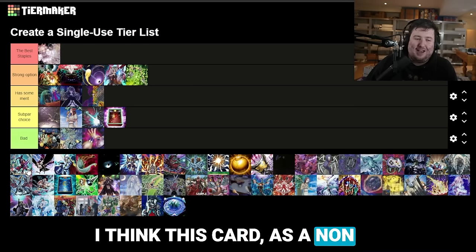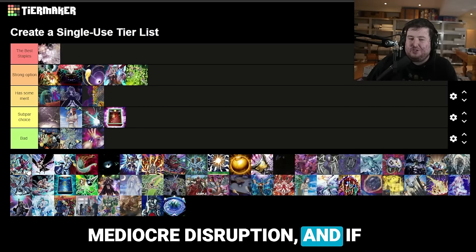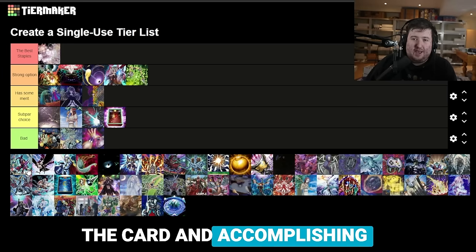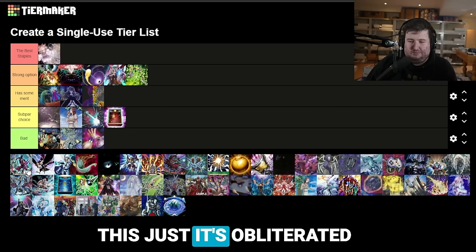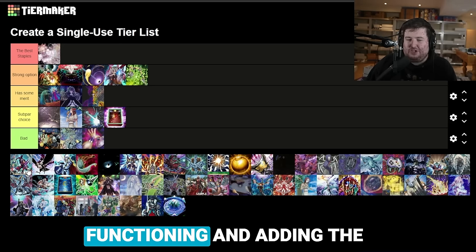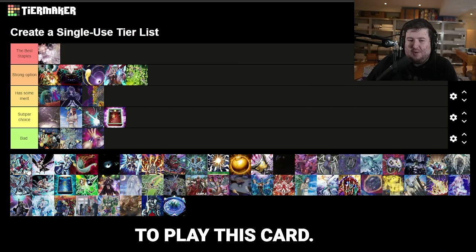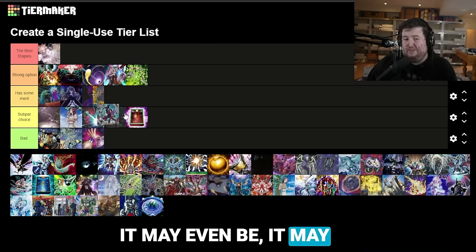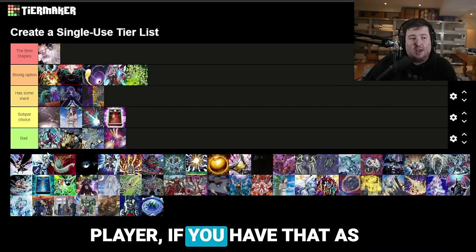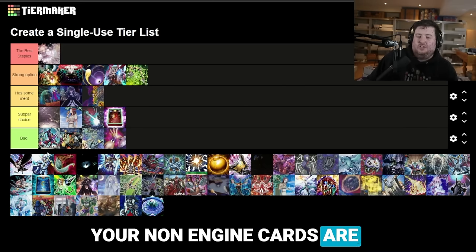Next up is Cashtier of Fenrir. I've been a very big critic of this card — as a non-engine card it's lackluster. Going first it's mediocre disruption, and if your deck is already weak to Nibiru you're playing into it even more because if you get Nibiru'd you lose the card and accomplish nothing. Going second, this just gets obliterated by Princess or SP. Adding the card to hand off Fenrir when it resolves isn't very good and plays into Droll. This card is just bad and shouldn't be in anybody's deck unless you are playing the Cashtier engine.